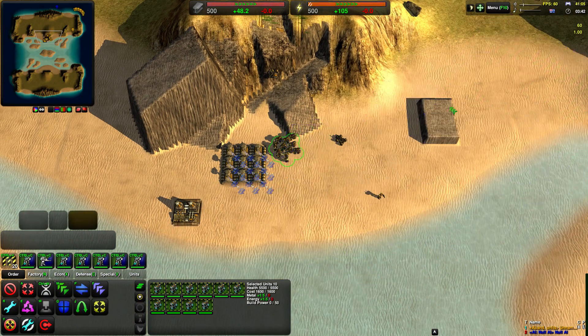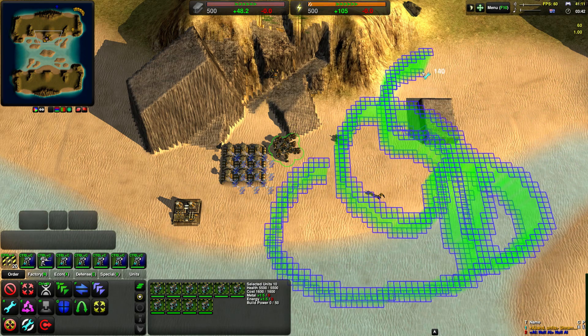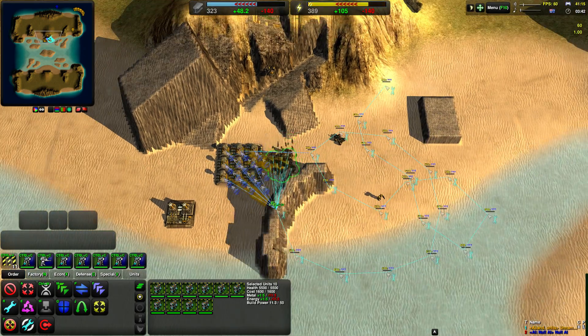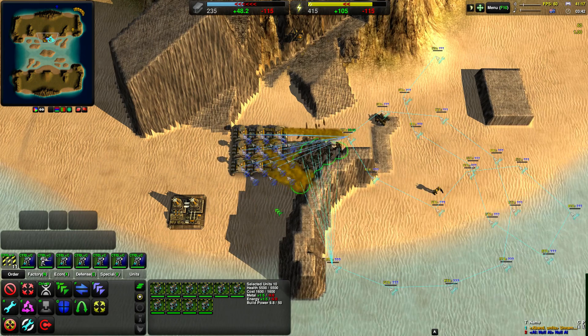First, the where-you-want-to-put-it phase. You can drag a line of any shape and release — that will make a line which is then levelled to a certain height.